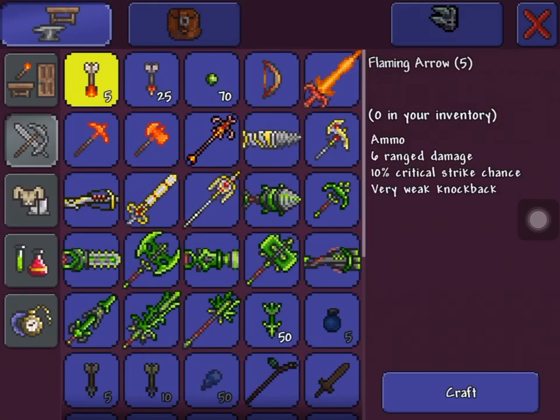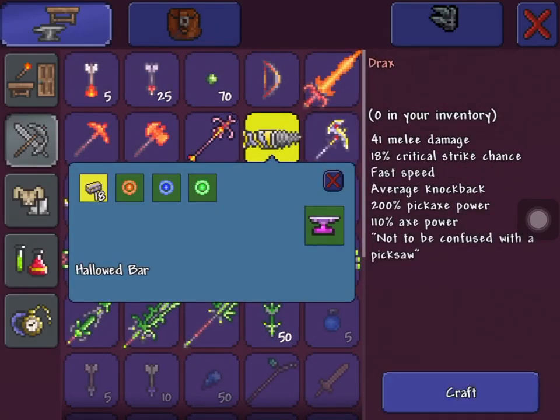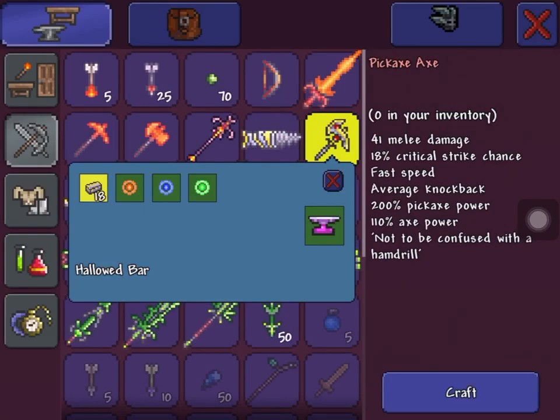And you're going to make either a drill or an axe — it's going to be called the Drax or the Pickaxe Axe. I'm going to go with the Pickaxe Axe because I prefer pickaxes over drills.